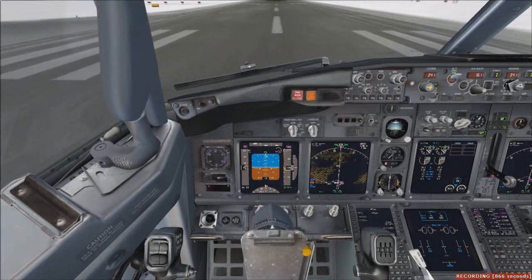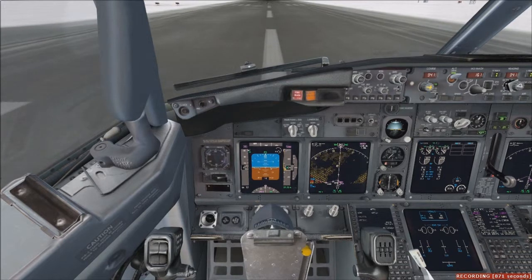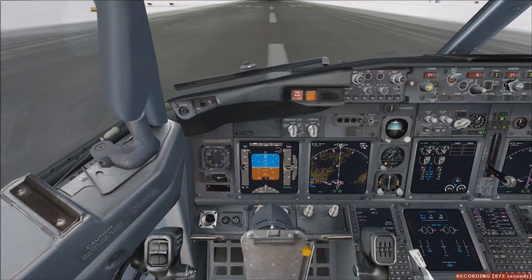Alta 1517, good day. American 1384, turn left at Hotel, turn right on Bravo. Jackson, we're at Browns Point 9.